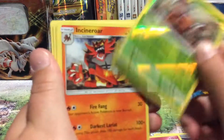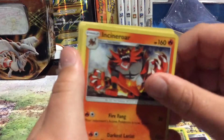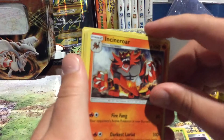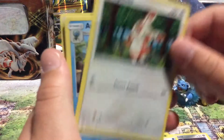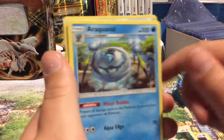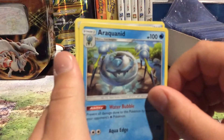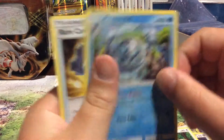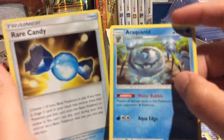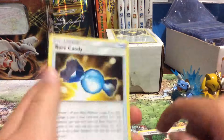Reverse Holo Pinsir and an Incineroar. Water Type Energy, Spinda, and an Araquanet — however you pronounce his name — and a Rare Candy.